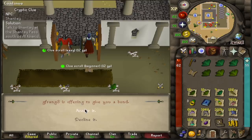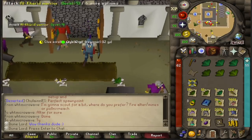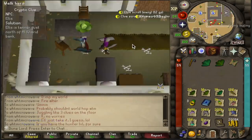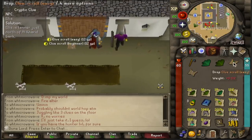Now we have two beginner clues to juggle and the easy one. I actually got a second easy clue scroll in Alcarid. Can you believe it? Cause I can't. So we're just going to go for the clues.